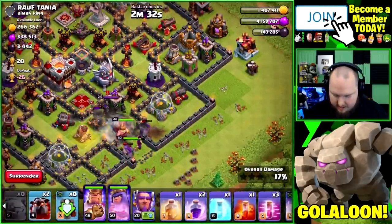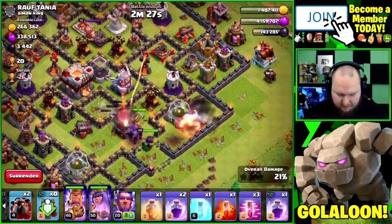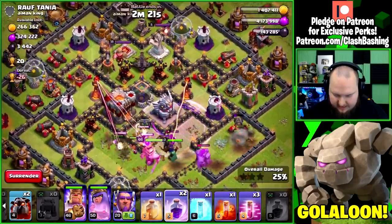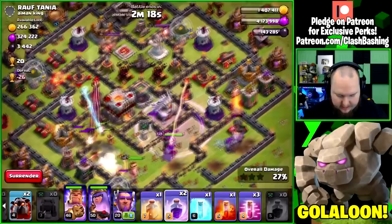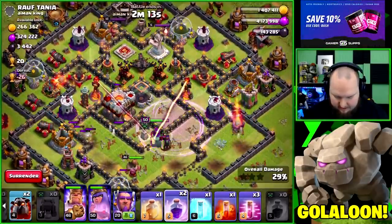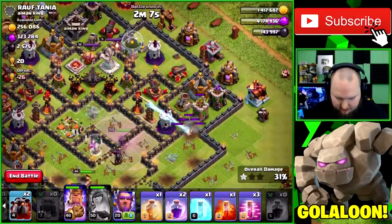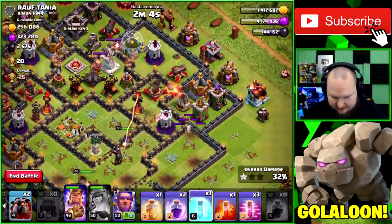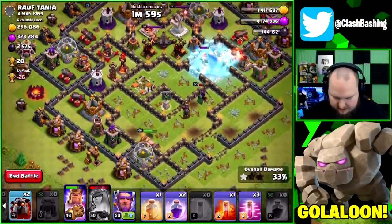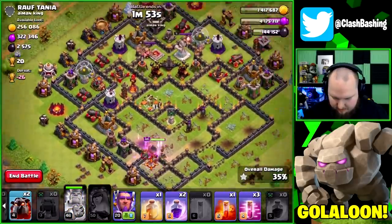King and queen going in — nice! We need to get that enemy queen down. We might need a few adjustments but this is a pretty good base, not too crazy hard. We need to get the eagle down and the single inferno. Queen is under fire — let's pop the queen's ability, grab that dark elixir, and get the queen to strike down that single inferno. She barely gets it down.